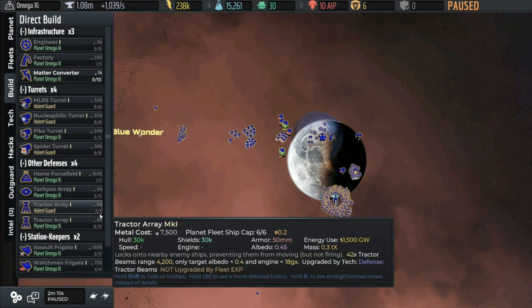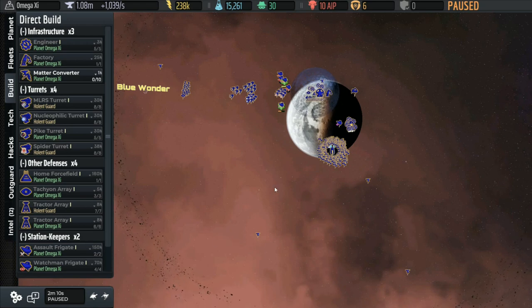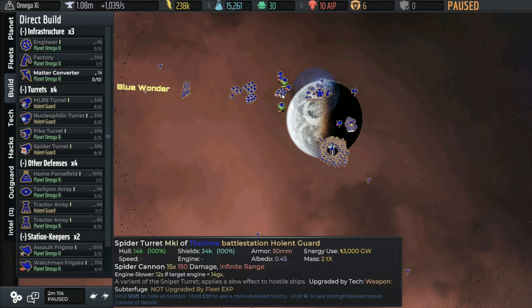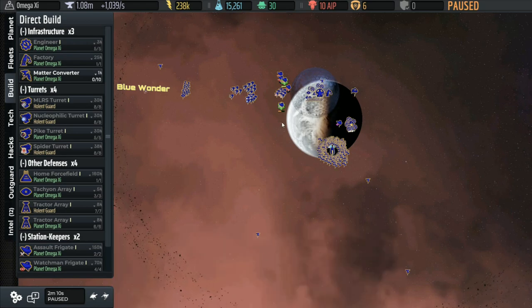Now imagine if there was another wormhole over here — that would make things very difficult; you'd have to split defenses between the two, which dilutes your firepower. That's exactly what we don't want, and it's a major consideration in whether we're even going to try to defend a system. If the wormholes were closer together, you'd want to split the short-range stuff like tachyon and tractors between the two, but put the longer-range turrets in the middle so one turret could cover the approach in both directions. Concentrating your firepower is the key point.